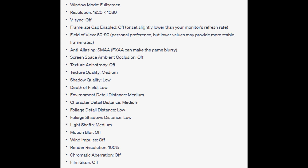Character detail distance: medium. Foliage detail distance: low. Foliage shadows distance: low. Light shafts: medium. Motion blur: off. Wind impulse: off. Render resolution: 100%. Chromatic aberration: off. Film grain: off.